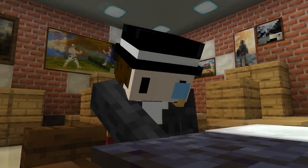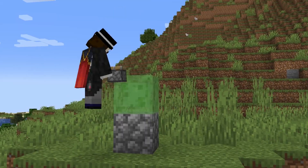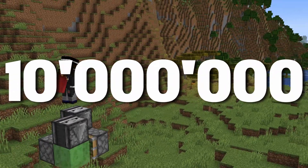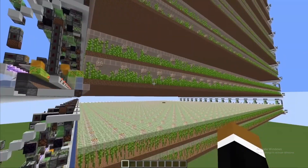The current world record holder is ilmango. His farm, utilizing flying machines, produces 10 million bamboo per hour. He himself said he could upgrade it but it just wouldn't be practical. So to beat this number, not only will I have to make a smaller farm but also a way faster farm.